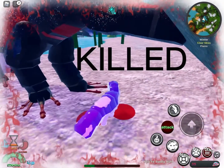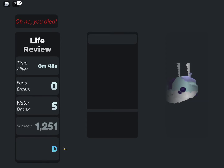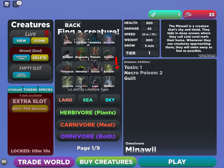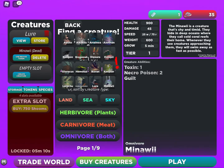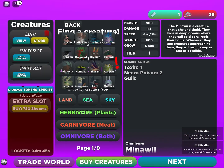Hi guys, did you just get killed? Well, not to worry. For the people who don't know how to do this, this is how to change your creature. So once you die, you push the green button, and then if you have a revive token you can use that, or you can delete it. I'll delete that one because that creature was a piece of crap.